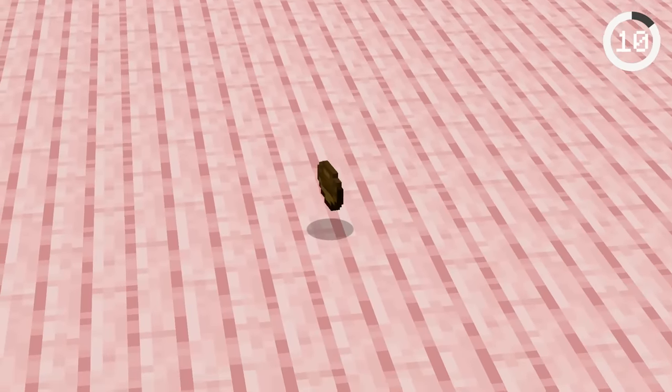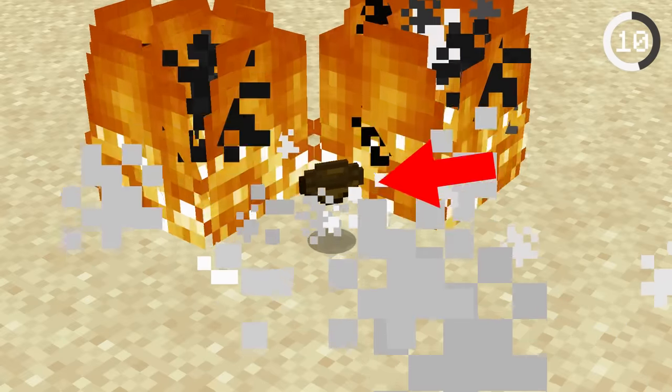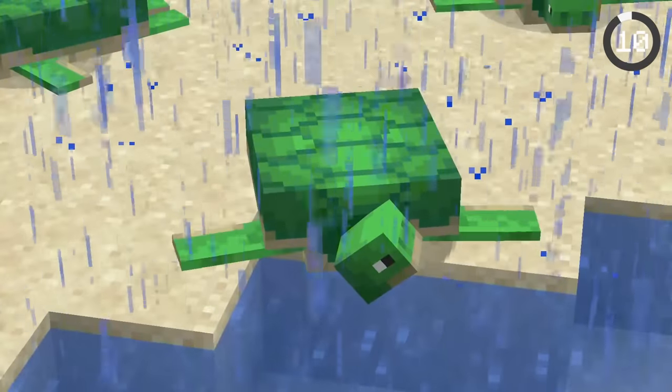This bowl looks pretty normal, but it's actually a super rare item. When turtles get struck by lightning, they drop wooden bowls. What's weird is that it's not a glitch or random choice — someone at Mojang intentionally coded it in. It's basically a cooked turtle shell.